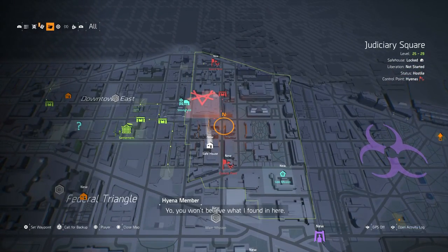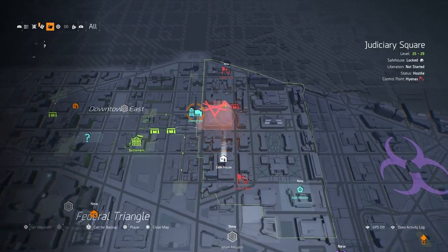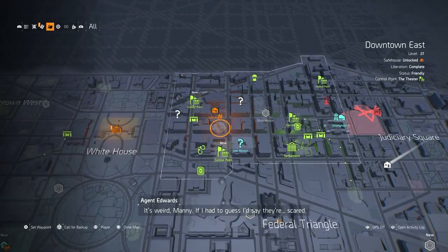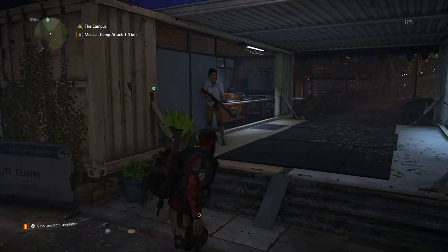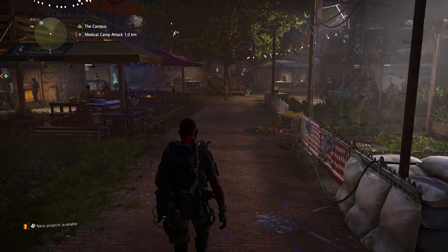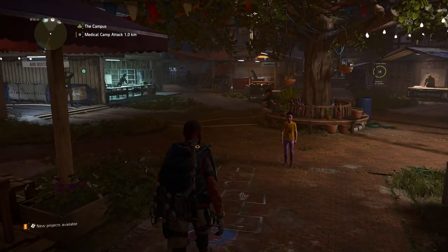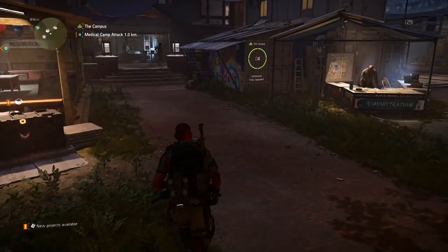A lot of the control points have been cleared. There's another new one and a safe house here — this wasn't here before. So we have even more work cut out for us. But anyhow, we're level 29 and just a breath away from level 30. All I need to do is turn in a project. I actually have two of them, but one of them will put me over to level 30. Let's see what happens.